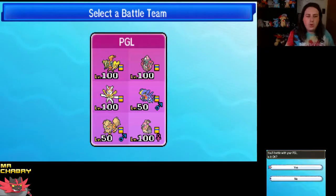Garchomp has Dragon Claw, Earthquake, Poison Jab, Protect with Groundium Z. Arcanine has Flare Blitz, Wild Charge, Extreme Speed, Bulldoze, and it's Intimidate with Assault Vest.